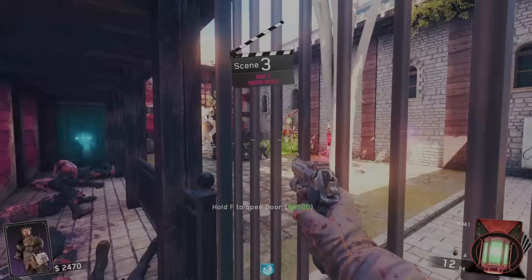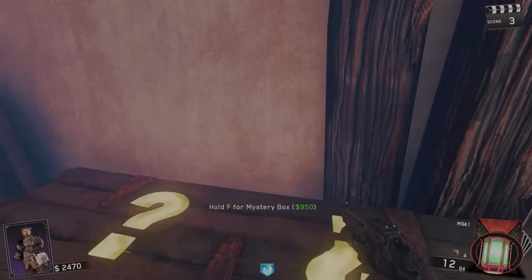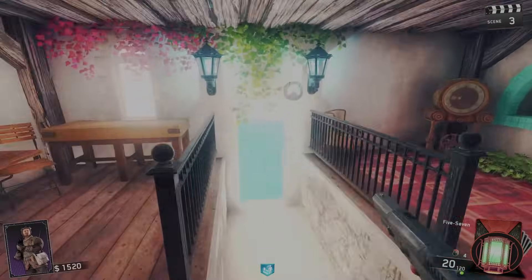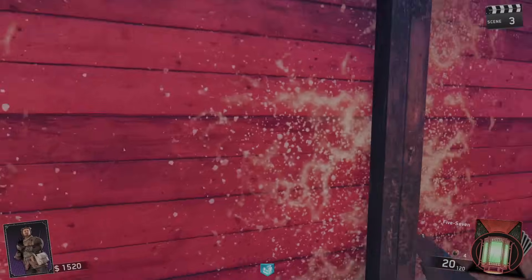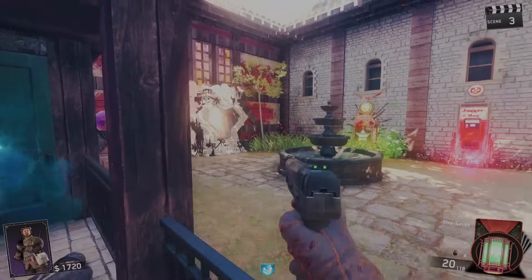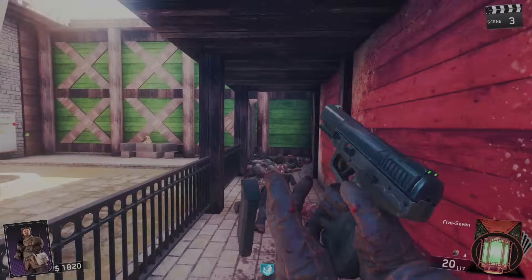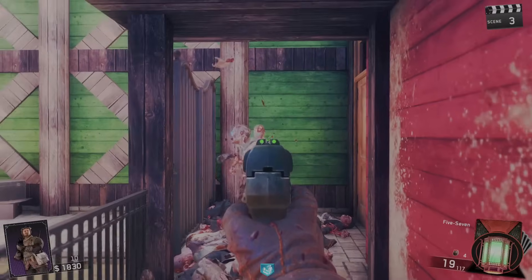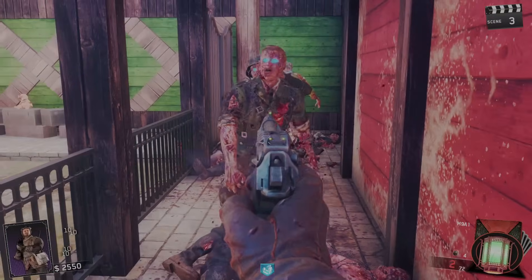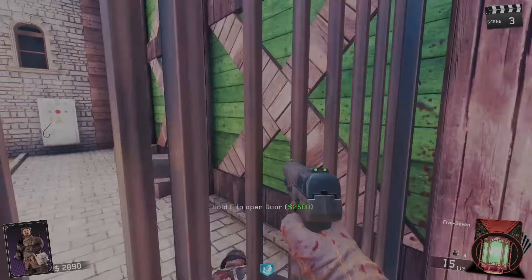Still don't have enough for the store. Let me go ahead and hit the box — I get a Five Seven. Not great, but it's better than nothing. It'll do some damage at least. It's only round three. I want to get Juggernaut off the bat — that's probably the smart play. The Five Seven is actually a beast: one-shot headshots on zombies.